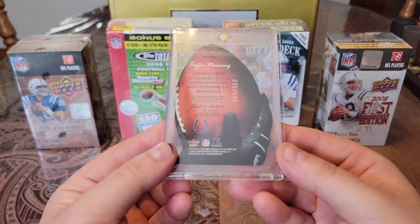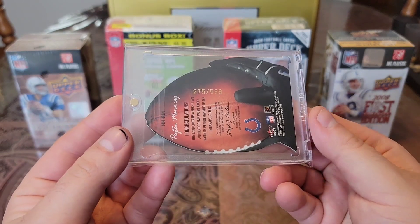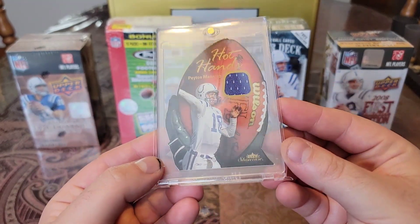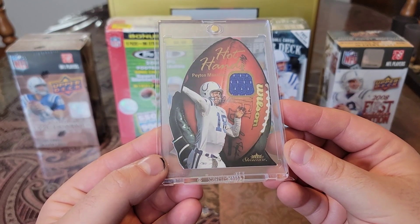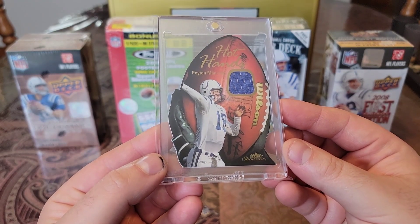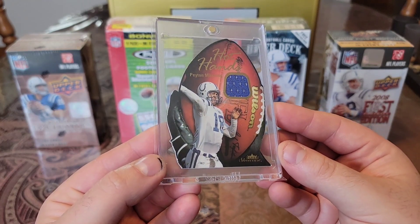Then we'll get into the numbered cards. We'll start off with this O3 Fleer Skybox, numbered to 599. Hot Hand from Fleer Showcase. Really cool football die cut. To me this should be numbered a lot lower. Just a really cool card.